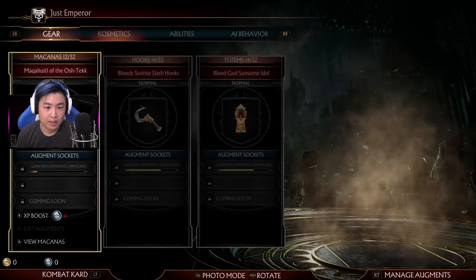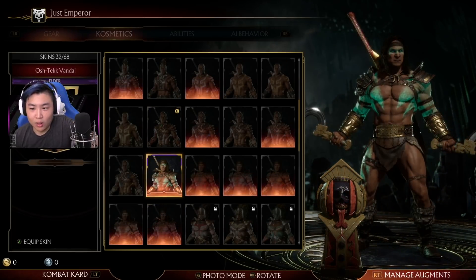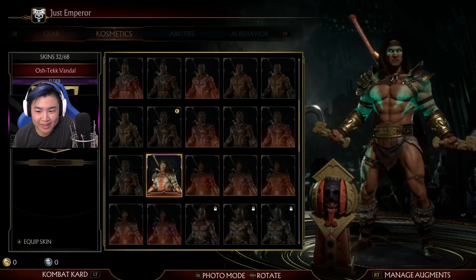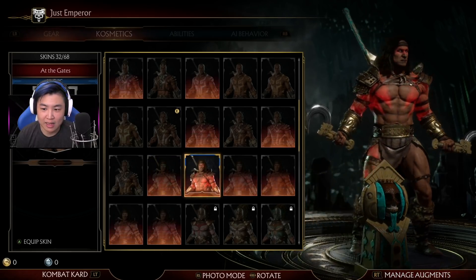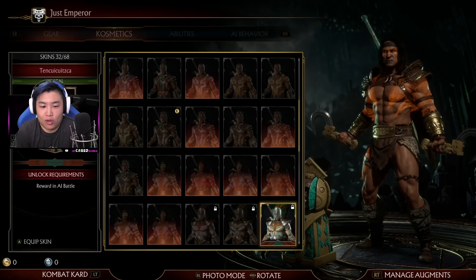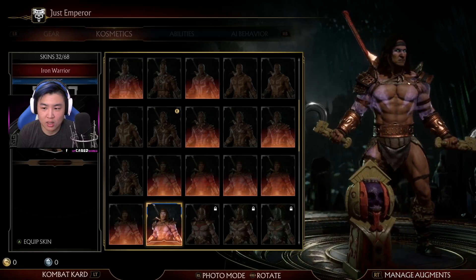We got Kotal. A little Conan action. It's not awful, but I feel like the skins could have been a little bit better for this DLC pack. This one's kind of cool — I like how the red kind of glows on him. It's not awful, but it could be a lot better. That one's kind of cool. And then we got kind of like a pinkish one. Alright, so that was Kotal.